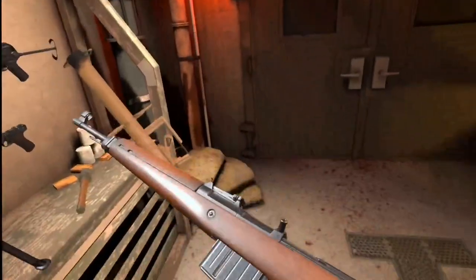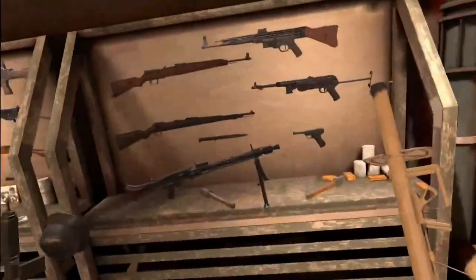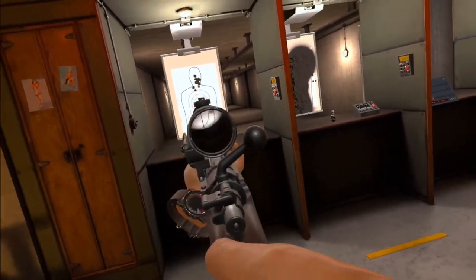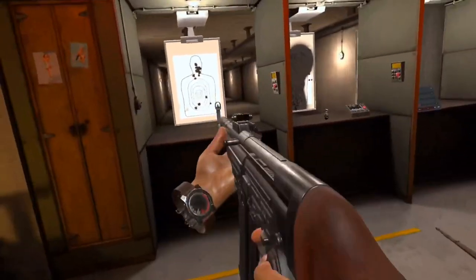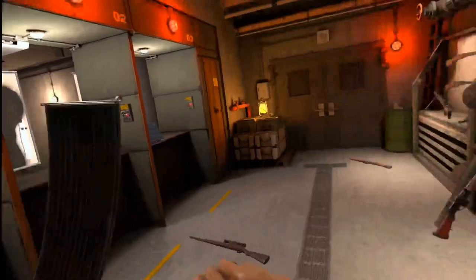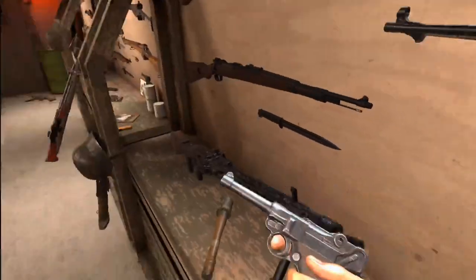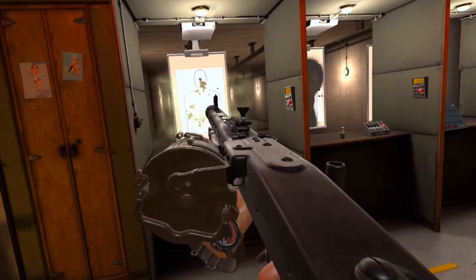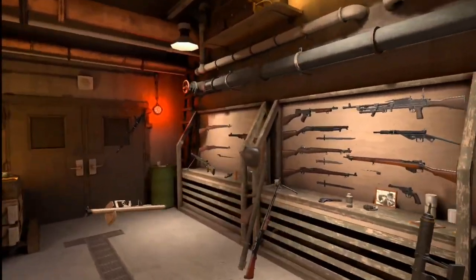Next up, we have the German weapons, starting with — wait, this isn't a Luger, am I dumb? This isn't a Luger, right? Next up, we have the Kar98K — a little piece of history. Next up, we have the STG-44. And the MP-40. The Luger. The MG-42. And finally, what I really hope I get the name right — I think this is the Panzerschreck. Put a hole through just about anything.